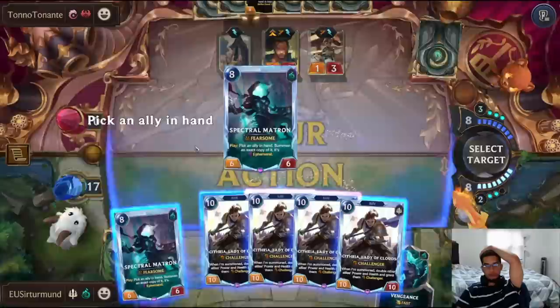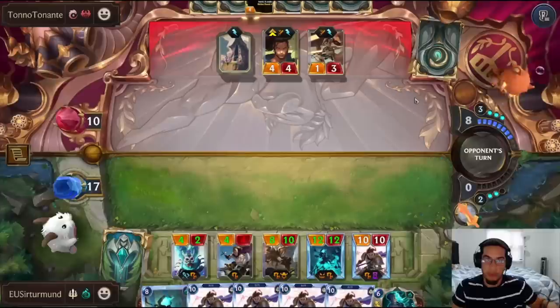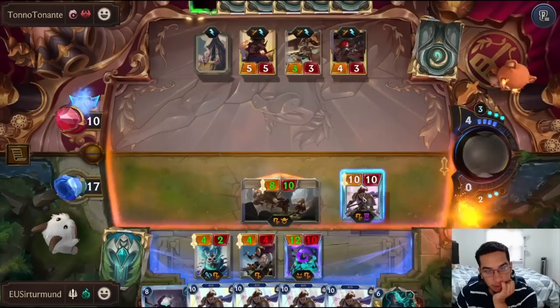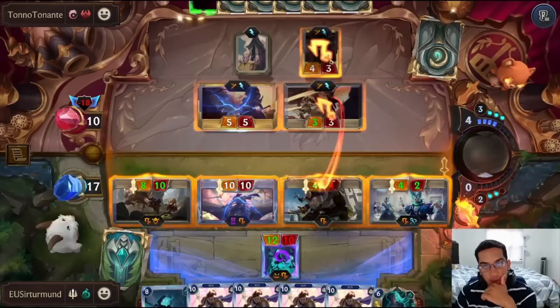We can do the Matron now. The opponent is going to have to have a lot of stuns to survive this. The opponent can do Katarina — that's the first stun, going to stun this unit. I need to target Yasuo with the Ephemeral. Oh wait — we have Leto. So we can go like this. I want to drag the undamaged unit, so this is Leto.